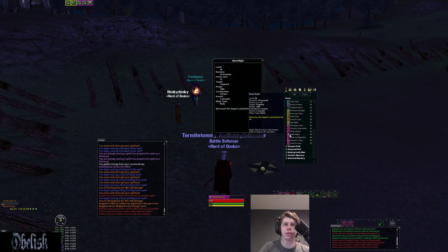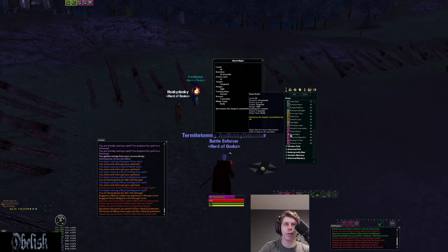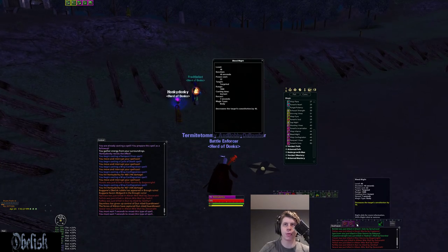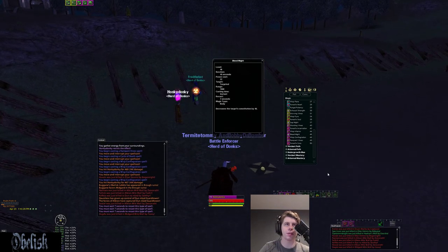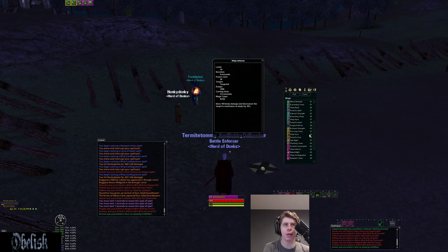You also get a Con debuff, which is just super good. It just takes away 46 Con, or Constitution, from the target. It's essentially free damage off the get-go because you're debuffing their total hit point pool. Any time you're nuking someone, throw this Con debuff on them — it's instant, 7-second reuse, 1500 range.